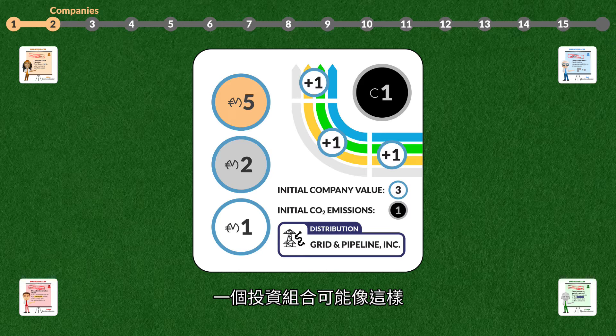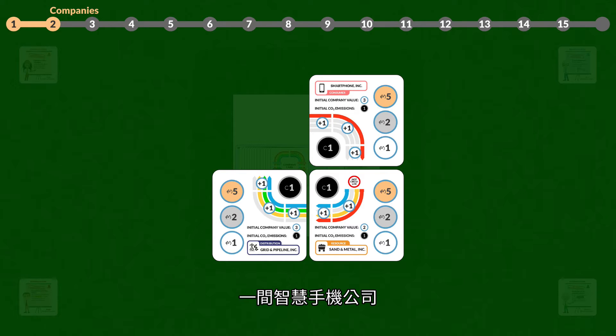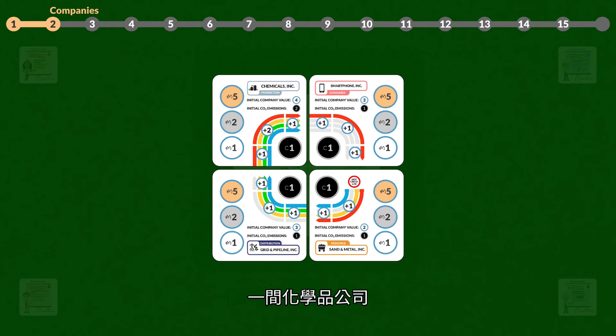One company portfolio may look like this: a distribution company, Grid and Pipeline; a company in the resource sector, Sand and Metal; a company in the consumer sector, Smartphone; and a company in the production sector, Chemicals.